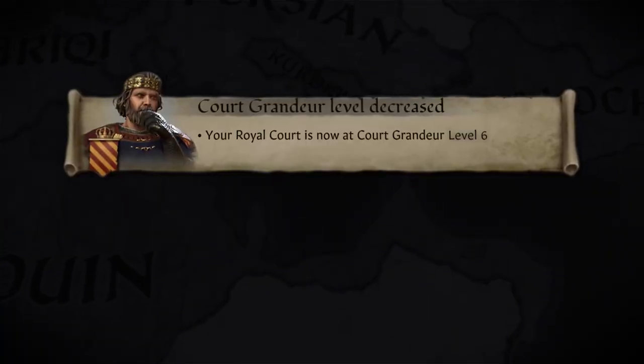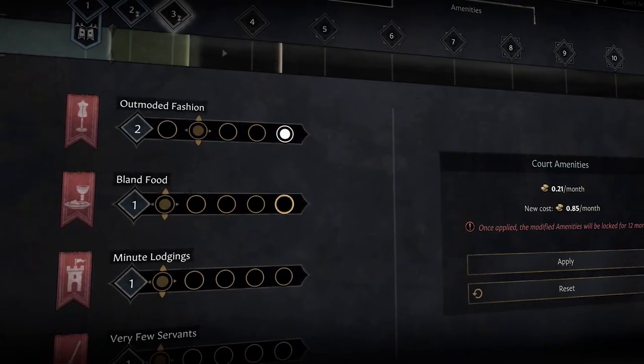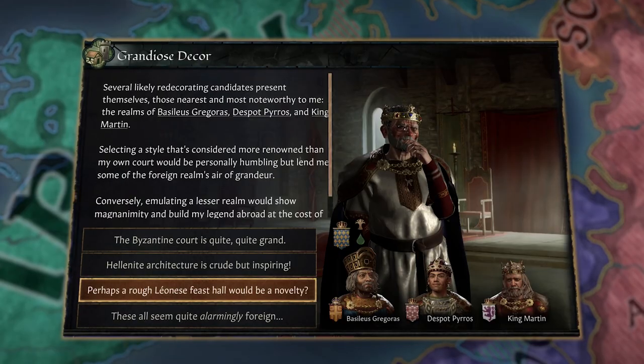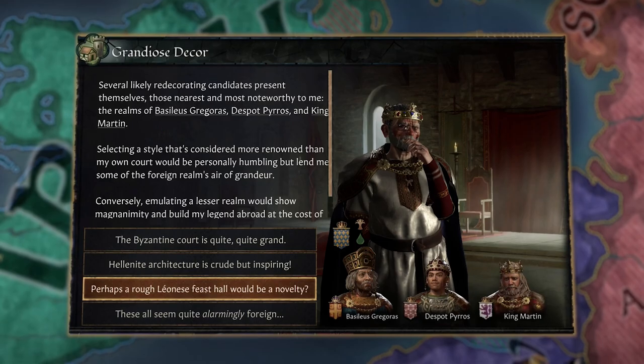It all feeds into a system called grandeur, which is essentially a measurement of how famed your court is in the world. If you're living up to the expectations put upon your court, to increase your grandeur you have to spend money — money you might want to spend on other things, so it's a balancing act. If you're a small kingdom, your expectations will be very low. If you elect to exceed your expectations by spending more money on amenities, you will gain bonuses to many different things such as prestige or renown. While if you decide not to spend enough — if you're a big realm like Byzantium or the whole Roman Empire — you might find yourself having very uppity vassals or courtiers that do not trust you at all.